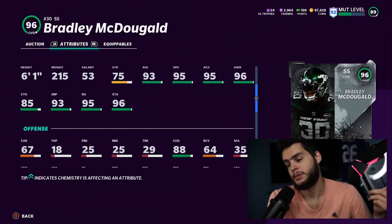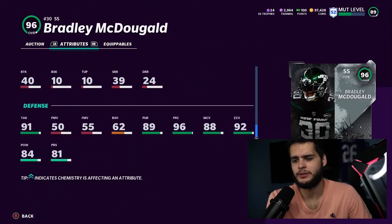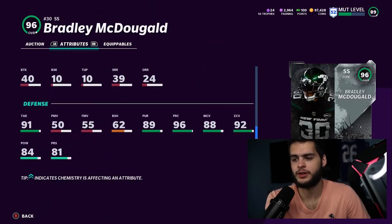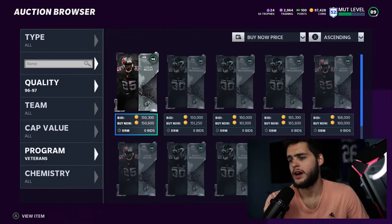Maybe you can put him at linebacker or something. 85 catching is not bad, change of direction is a little bit low, block shed is going to be a low 62. Yeah, this card really isn't that usable at all — not a great card. I do see Shady McCoy though, so let's get to him.